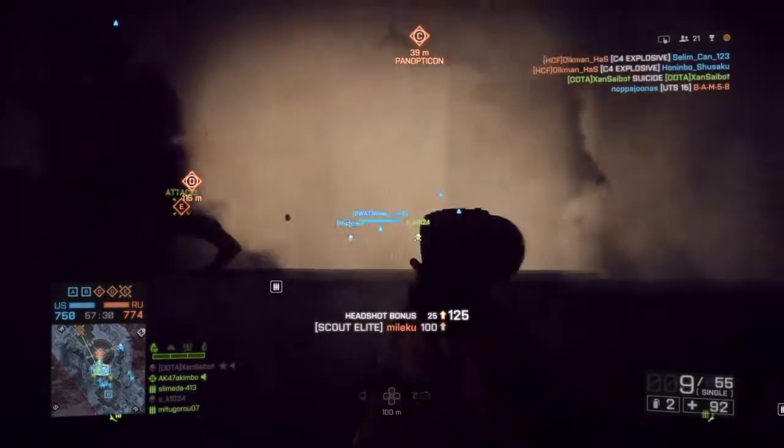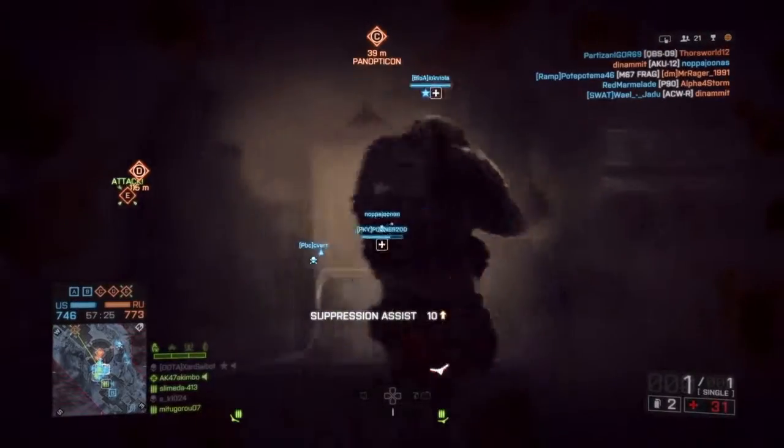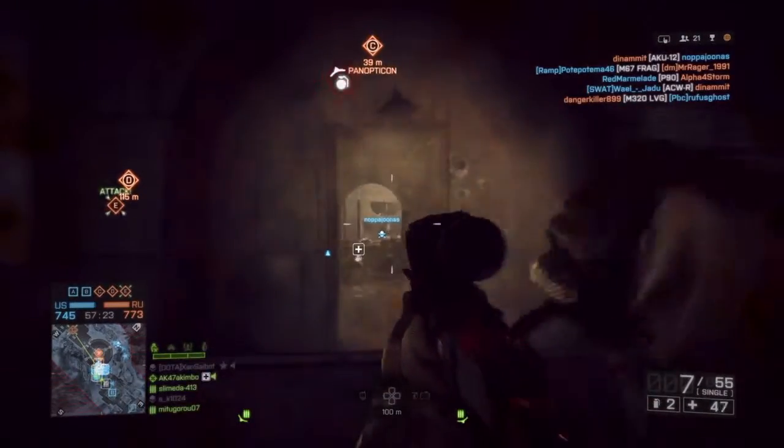Now one of them is sniping. Sniping is not an easy thing to do on Battlefield 4, but if you know how to do it right then it can be as easy as just aiming down sight and getting a kill.